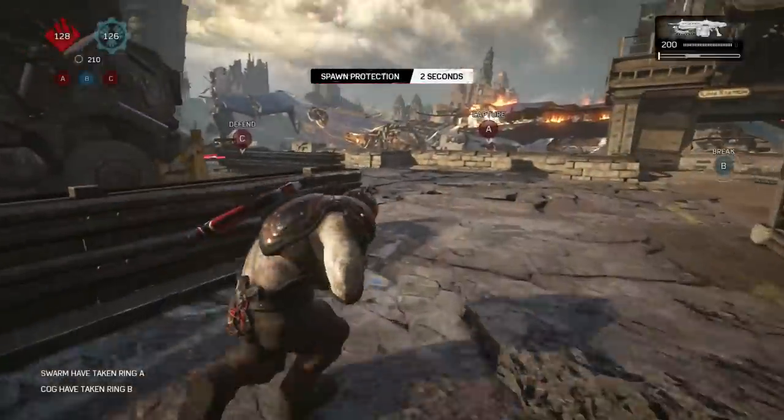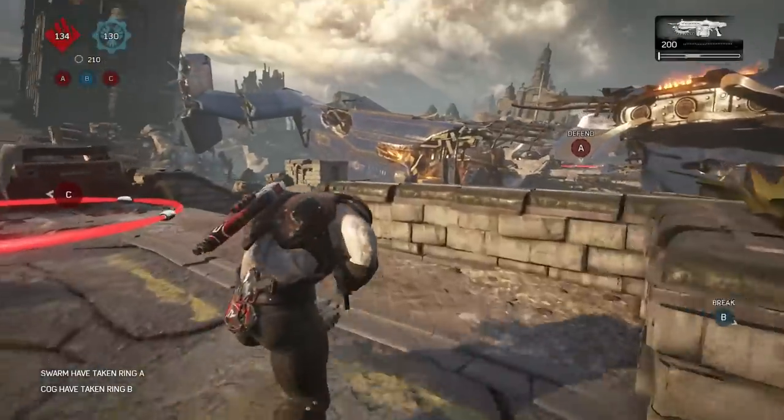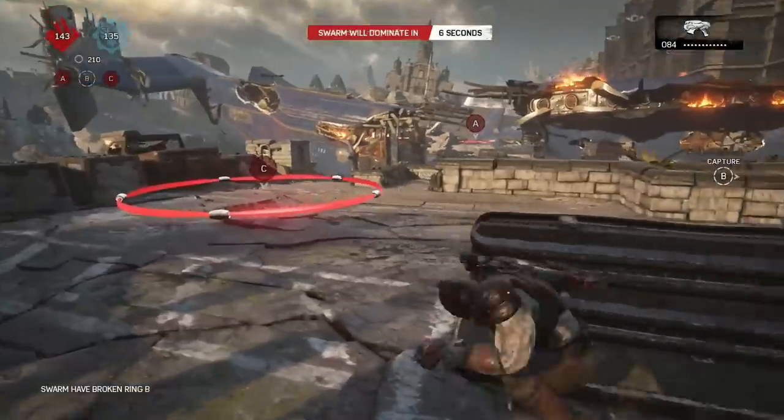The 1, 10 dead zone is because I want my controller down a little bit at the left stick — it'll have stick drift if I don't have the 1 there. Usually I'll play on 0, 10, or if my controller is brand new I'll play on 0, 0.